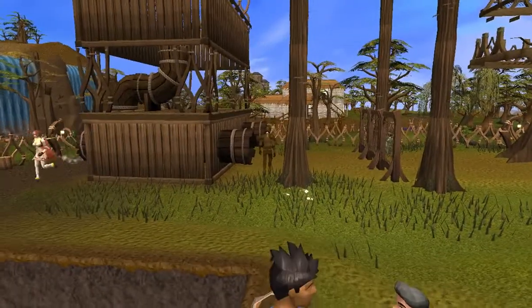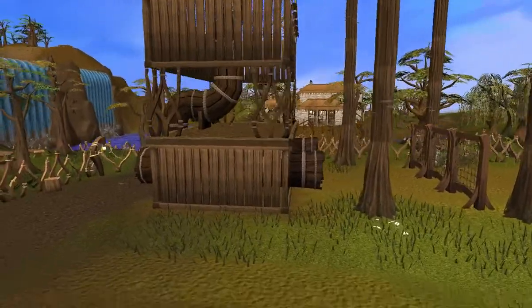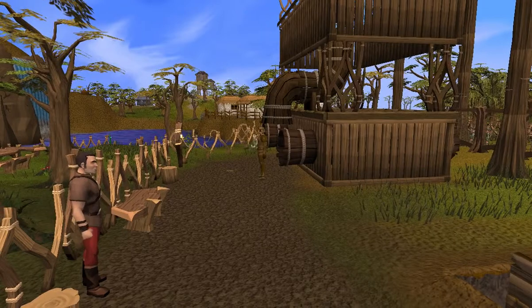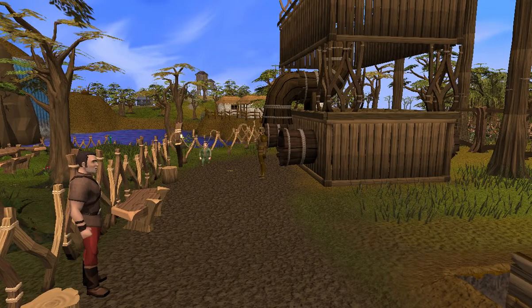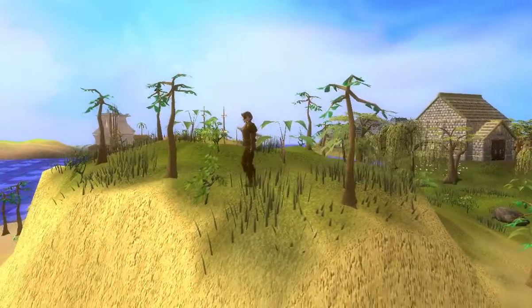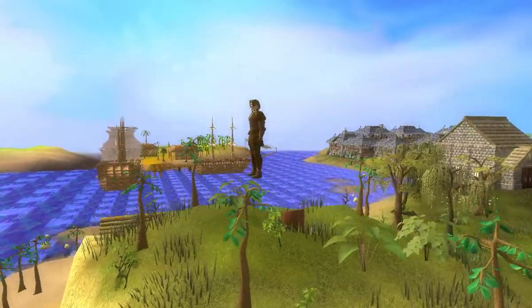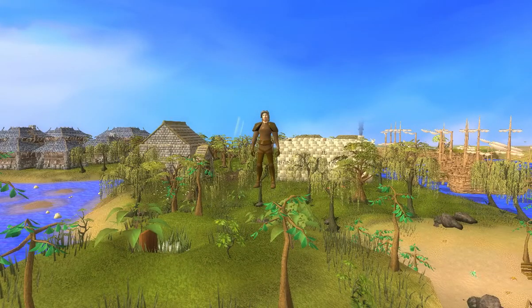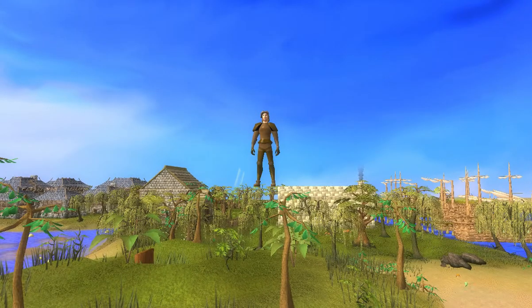When going through the obstacle pipe in the gnome agility course, your character climbs over the top of it, proceeds to crawl through it normally, and then climbs out over the top of the pipe. And finally, when you are too close to the leafy tree directly south east of the Ascarnian ice dungeon entrance, you are able to stand on top of it.